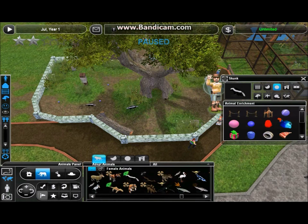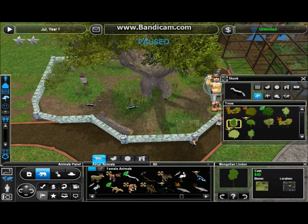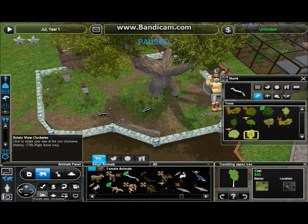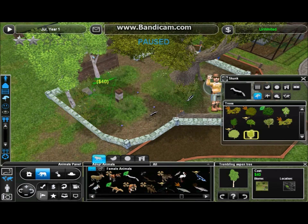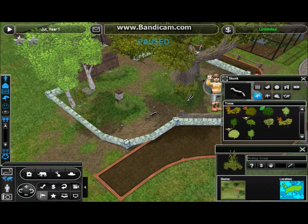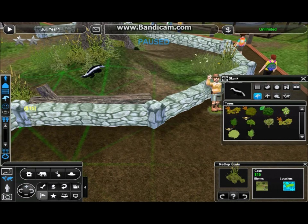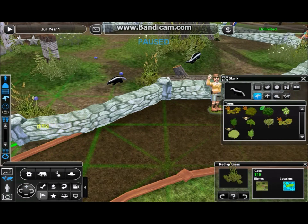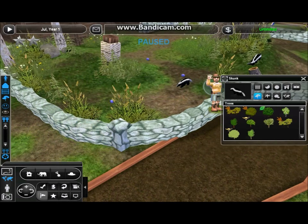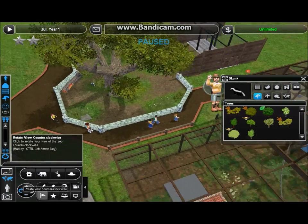Let's go ahead and drop the second skunk in. Make sure they're all happy. And since I'm doing so well on time, let's take a little while and play with some trees. I don't really want to use anything that's not native to North American plants in this exhibit. But these trembling aspen trees — we had some of those in the farmland area — so I'll still use them here. Just make this area look a little more interesting. I want to put in enough plants that it looks like a real area, but obviously not enough to block the view.